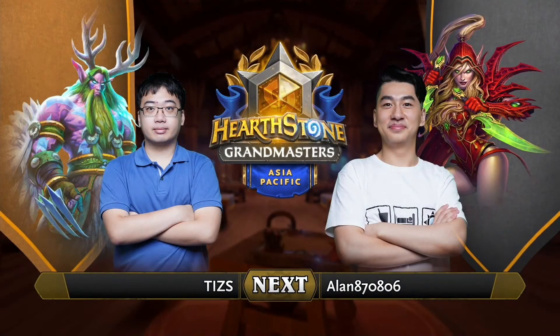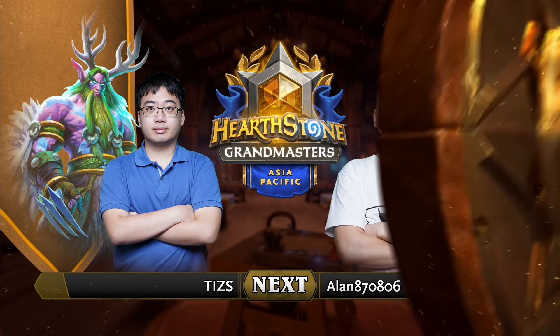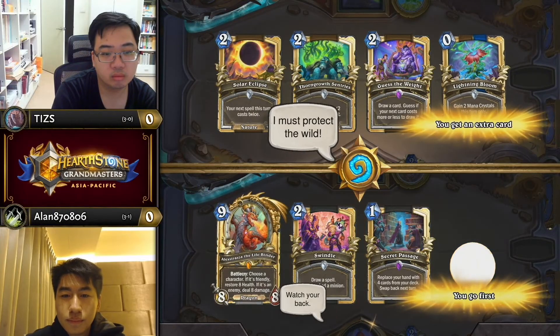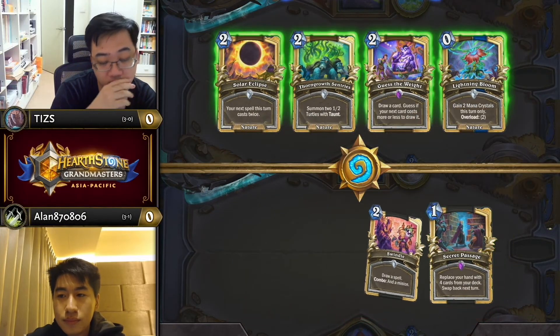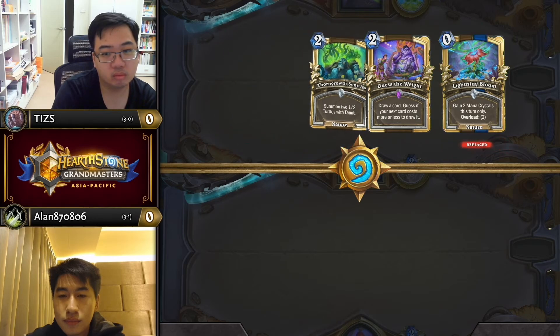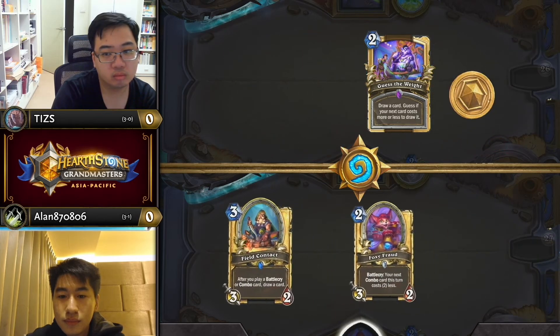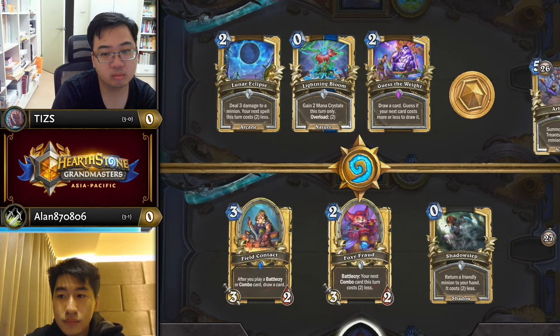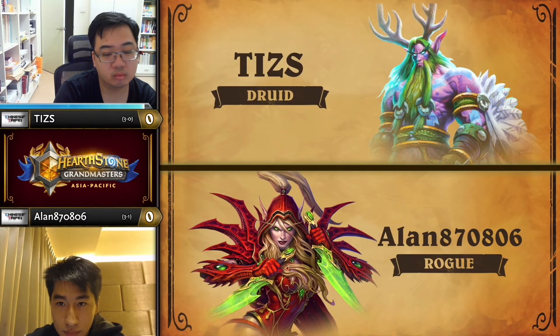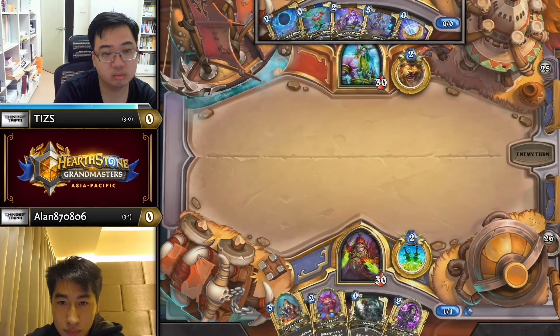Heading into our first game, I think it's going to be the standard stuff for the most part. We were having a discussion off stream about whether it was correct to go for double Octobot in that start. You raised a good point that while Octobot is good, making sure you have the card draw to go with that reduction so you don't run out of stuff is very, very important. And if there was just a single Swindle or Field Contact, you'd be very happy about keeping the double Octobot.